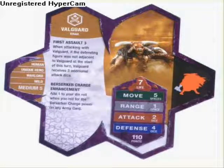His specials are 1st Assault 3 and Berserker Charge Enhancement. We'll start with 1st Assault 3. When attacking with Veil Guard, if the defending figure is not adjacent to him at the start of this turn, Veil Guard receives 3 additional attack dice. Berserker Charge Enhancement: add 1 to your die roll when you roll for the Berserker Charge power on any army card.